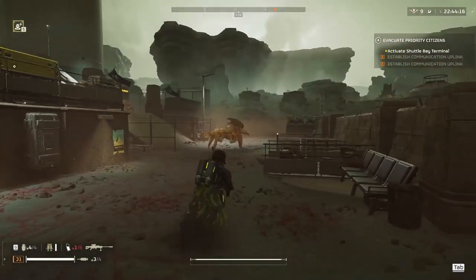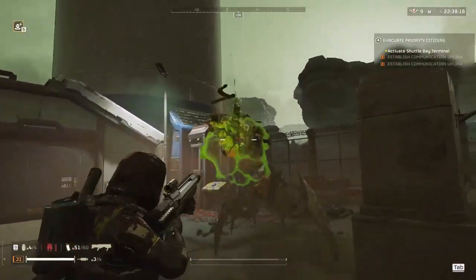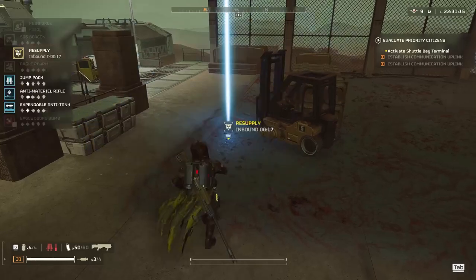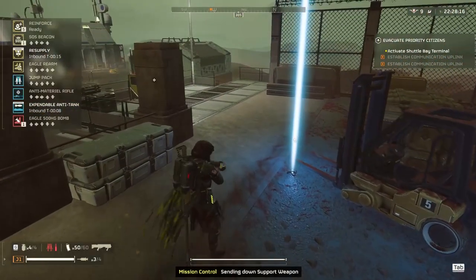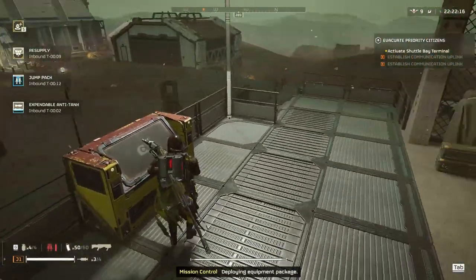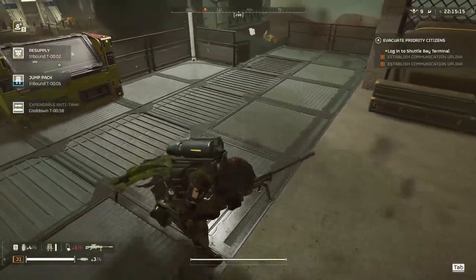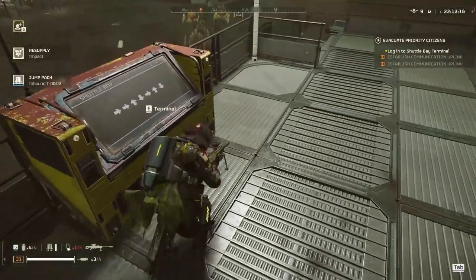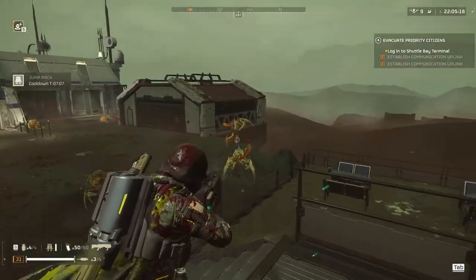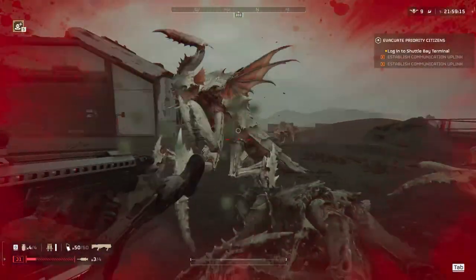Now that everything's cleared off I can just do the objective. Make sure you're always putting down your expendable anti-tank because it has such a low cooldown, and if you know you're going to be in the area for a long time you can stack them up. Call in the resupply, call in everything you have extra — drum packs, extra stuff — just in case you need it, because this objective in particular takes a long time. I waited a bit so the bugs get closer so I don't risk a bug drop, but one of them got the call off.